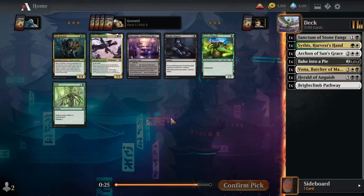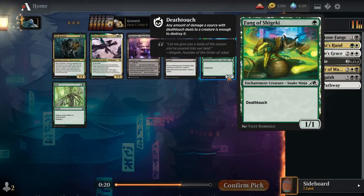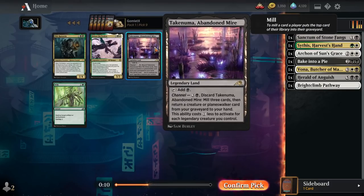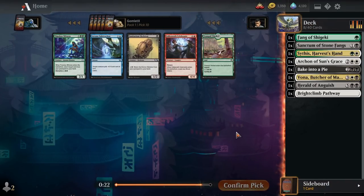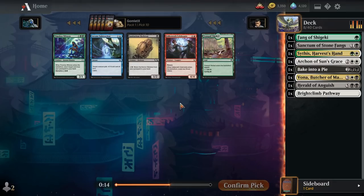Now we are at pack one, pick nine — this is the pack that we opened. We can take Fang of Shigeki, a really cheap enchantment creature that holds off opponent's threats because it has Death Touch — really cheap way to trigger Sithis. Not really a Deadly Dispute deck, although that card is very good in the right deck. Timeless Witness is a great value play, returning a card from your graveyard to your hand for four mana and leaving behind a 2/1.